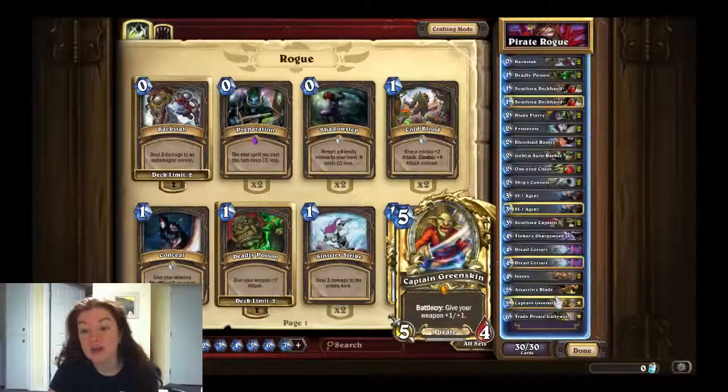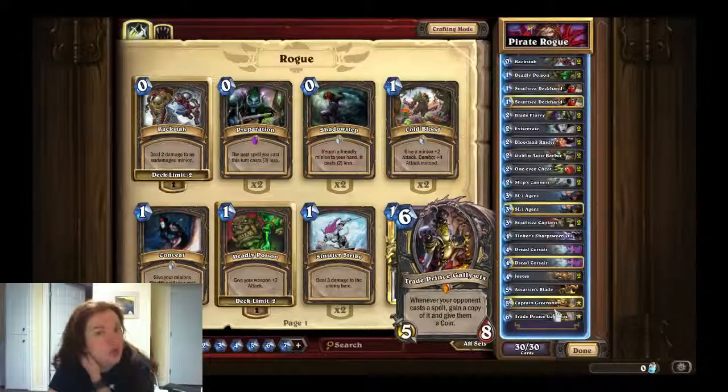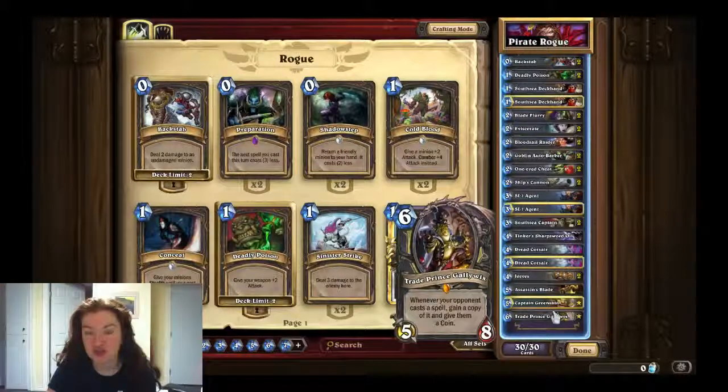One Assassin's Blade. And the two legendaries: one Captain Greenskin, whose Battlecry gives your weapon +1/+1. And the other one is Trade Prince Gallywix — this is a new one. I believe he's the goblin in the goblin starting areas. His ability is: whenever your opponent casts a spell, you gain a copy of it, but they get a coin. Kind of broken against Shamans in my opinion, because you're going to be giving them coins and they're going to have overload, but it's a good time.